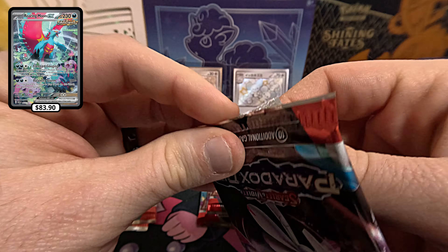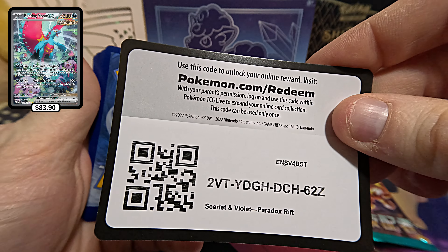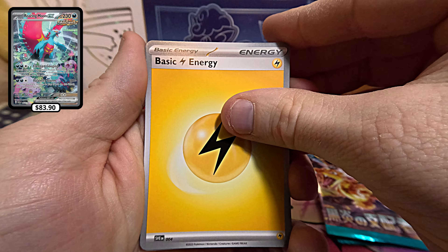Next Paradox Rift. There's your code card. Basic Energy.